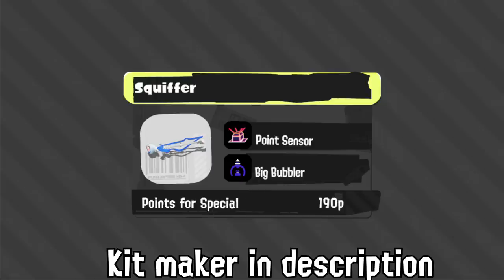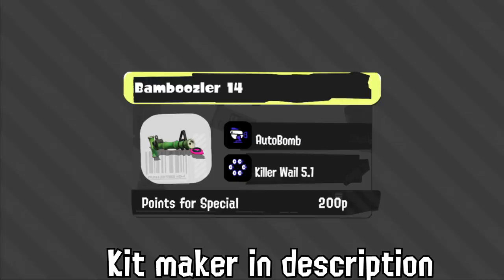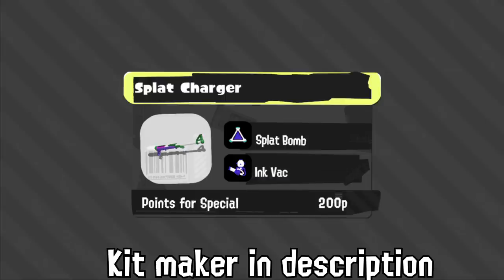So they gave Gootuber Missiles and Torpedo — they must have really heard all the slander about the weapon for the past five years. It's a good sub-special combination, and now that it doesn't overlap with Swiffer and Swiffer's kit is weak, we might actually see it over Swiffer, which is hilarious. Bamboo got Killer Whale 5.1, which helps its damage sorely needed without Main Power Up, but it also got Auto Bomb, which does not help with its mobility or damage — the two things Bamboo needs help with.